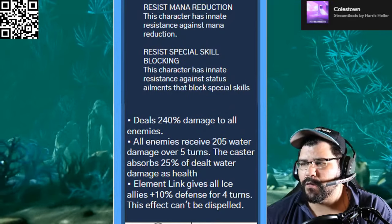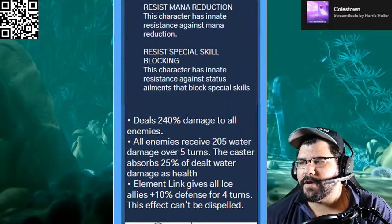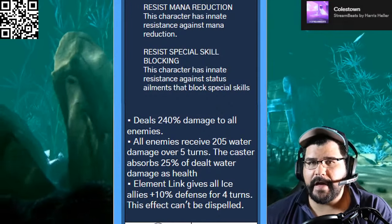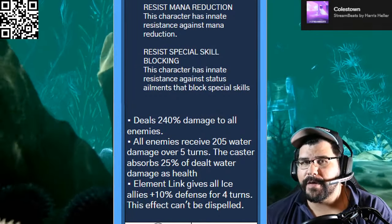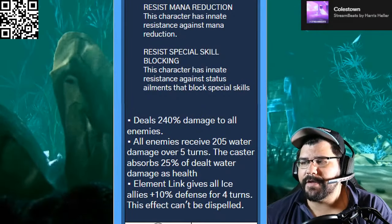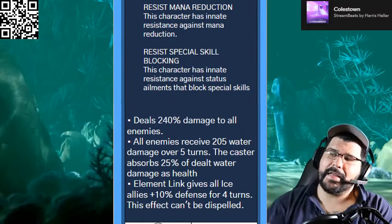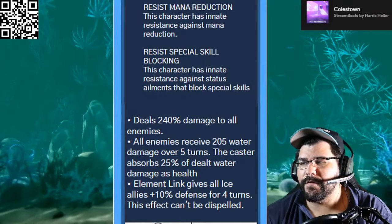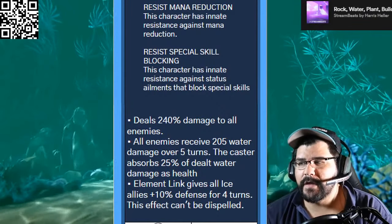The caster absorbs 25% of dealt water damage as health, and the elemental link gives 10% defense for four turns. As far as the ability goes, it's slow speed — a little underwhelming at 240 damage when you have characters like Master Lepus costume that deals 280 damage to all enemies at fast speed. That's a significant difference on damage dealt. It does have the added benefit of 205 water damage over five turns, though the amount isn't massive.